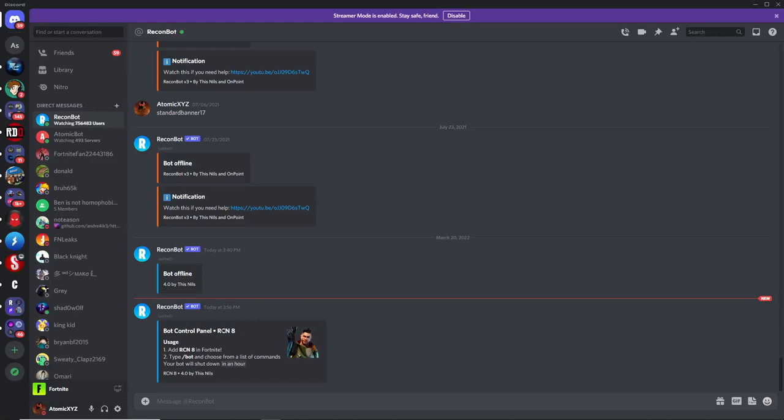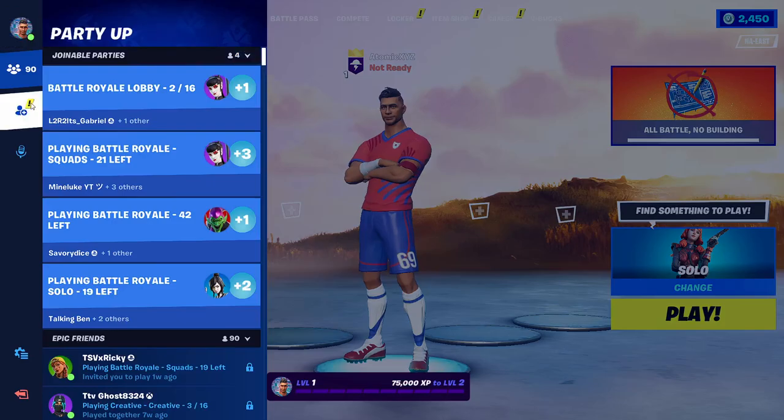To use the lobby bot, first look at the name which will be shown here — mine is called RCN8. Then what you want to do is get on Fortnite on whatever device you're going to use and head over to Fortnite.